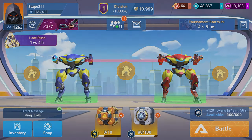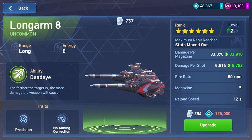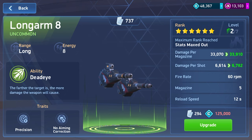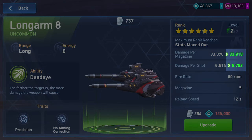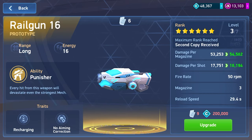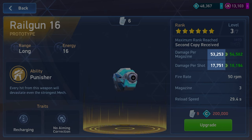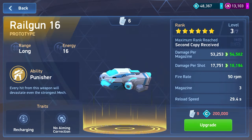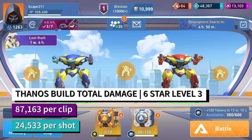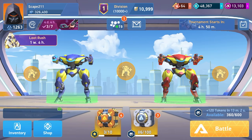The next category is damage. We'll base everything on six star level three. The Long Arm 8 has damage per magazine of 33,910 and damage per shot of 6,782. The Railgun has damage per magazine of 53,253 and damage per shot of 17,751. Combined, the Thanos build totals 87,163 damage per clip and 24,533 per shot.